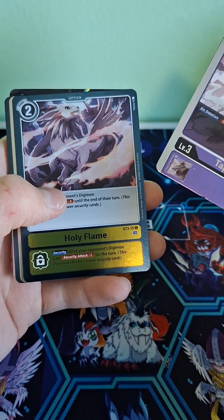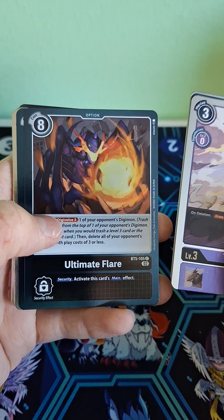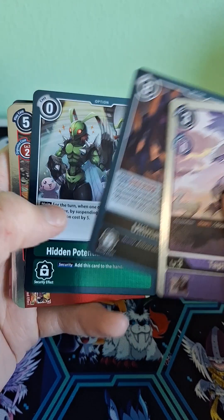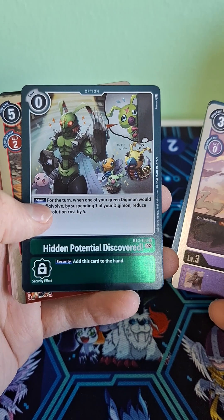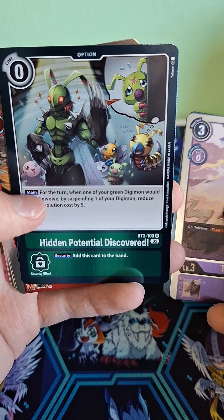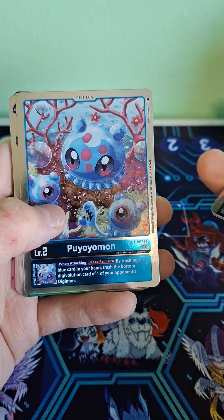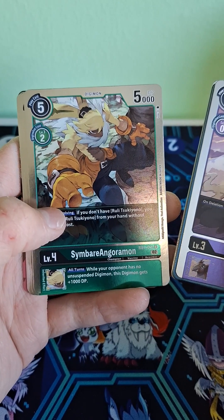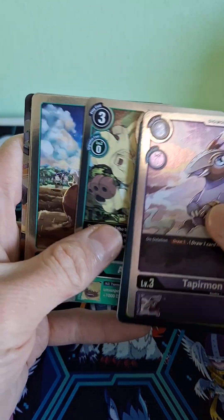Tapermon. Holy Flame — nice looking card. Lopramon. Ultimate Flare. I forgot the name of that Digimon. Oh my god, look how cute this card is — Hidden Potential Discovered. It's got Wormmon! I love Wormmon. Oh, cute. Goonimon again. Puyoyomon — I'm guessing it evolves into Jellymon. Saim Bear Angoromon. I know who Angoromon is. That's Angoromon right there.